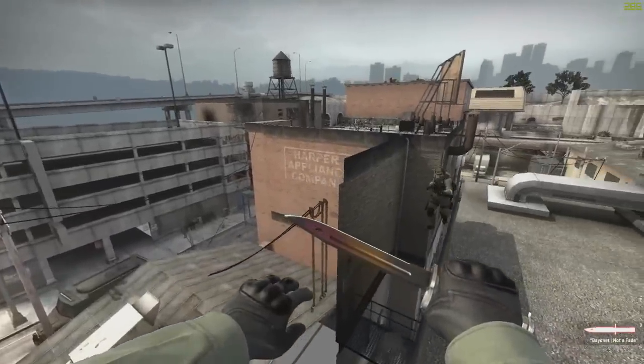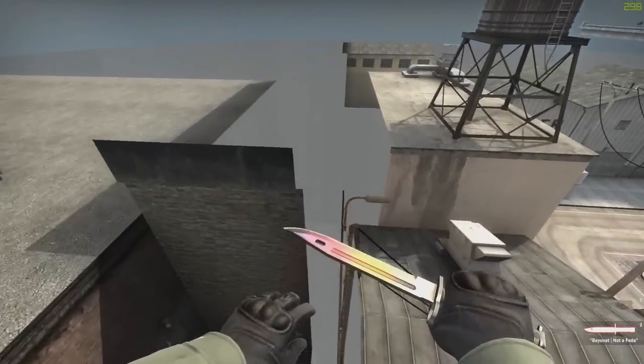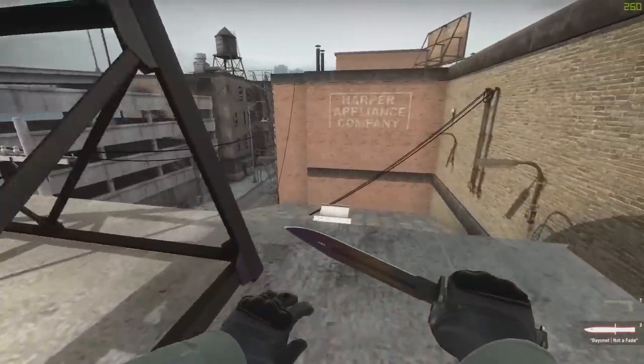From the roof you can get to various locations. Like up here you can see through the map a little bit. You can jump on this little roof, and there's even a smaller roof.